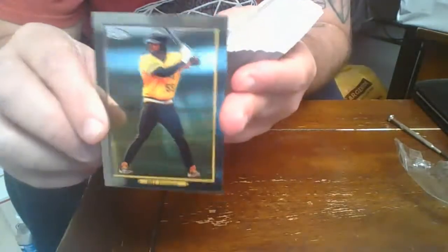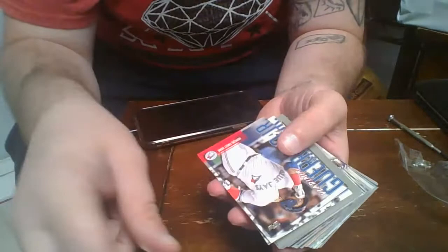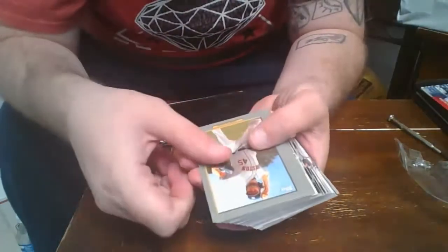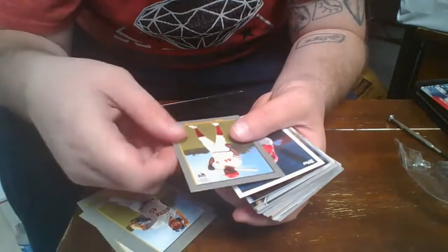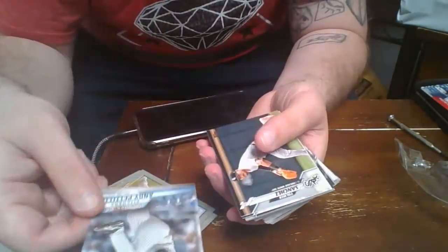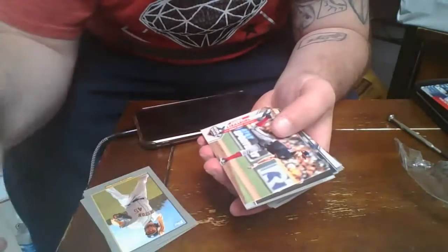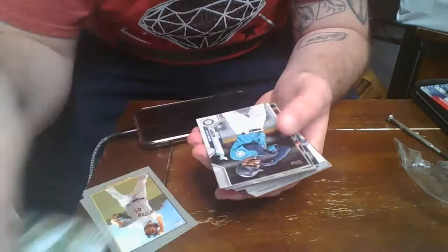Josh Bell — Pirates chrome. Miguel Cabrera chrome. Got a couple of Vlad inserts, we got a bunch of those. Turkey Reds — Cole, Bellinger, Blackman, Jimenez. There's the Keno rookie, there's a Matt Thies rookie. 85 throwback. The Decade's Best — Andy Pettit, put that to the side. Yomer Sanchez, Castillo, Strasburg, Bregman, Chapman.